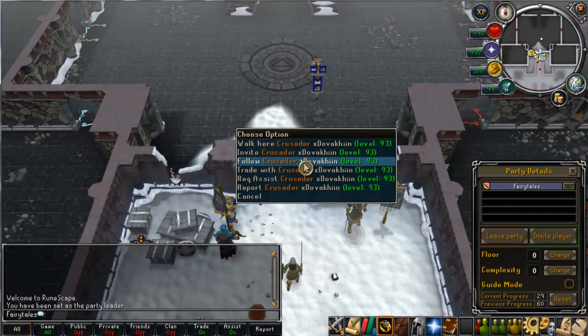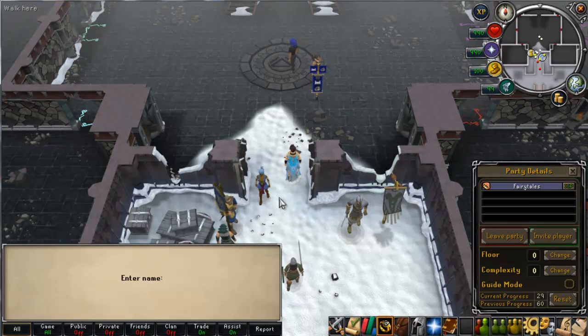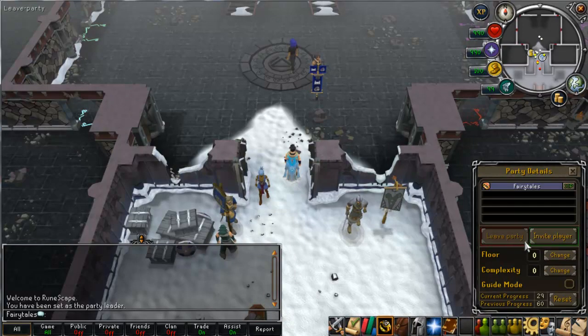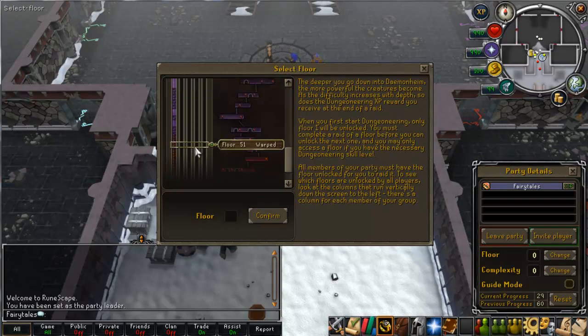As you can see there's a few buttons. There's Form Party, which puts me in a party, and from this I can right-click people and click Invite. Or I can start Solo, or I can click this button to type the name of the person and invite them that way. And obviously you've got the Leave Party button, which is self-explanatory. There's also the Floor button, which will select what floor you can do, which is determined by what level you are.